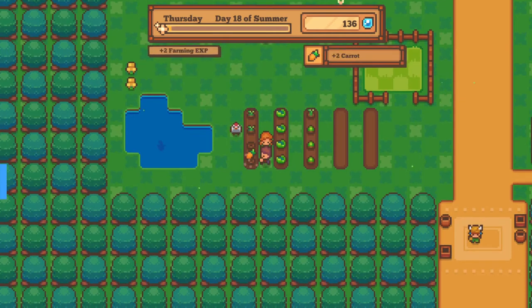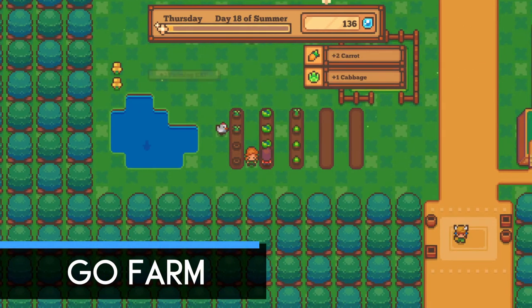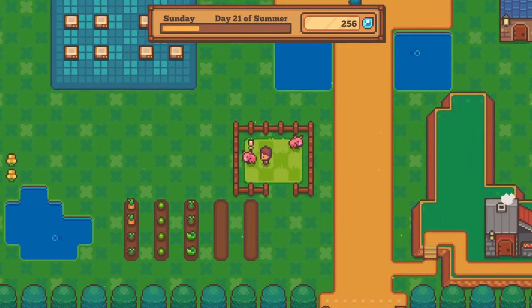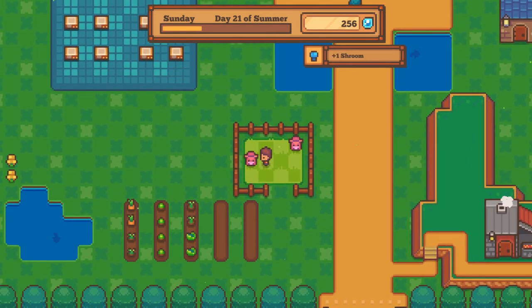Now it's time for your daily farming. Feed any hungry animals you come across and collect what they're offering you. Be sure to also water your flowers, harvest any ripe crops, and pick any fruit hanging from trees.